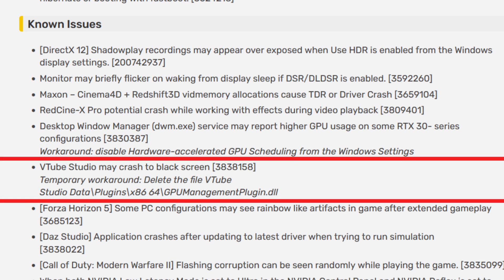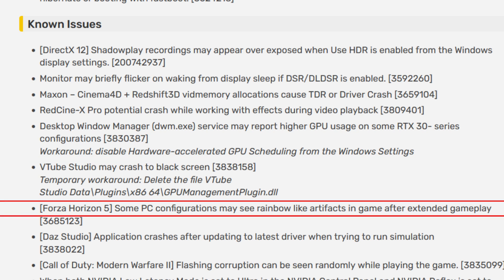VTube Studio may crash to a black screen. The temporary workaround is to delete the file: VTube Studio data/plugin/x86_64 GPU management plugin.dll. In Forza Horizon 5, some PC configurations may see rainbow-like artifacts in game after extended gameplay — a really annoying issue that must be fixed ASAP. It's unclear what counts as 'extended' — one hour, two, eight, twelve? It's not specified.